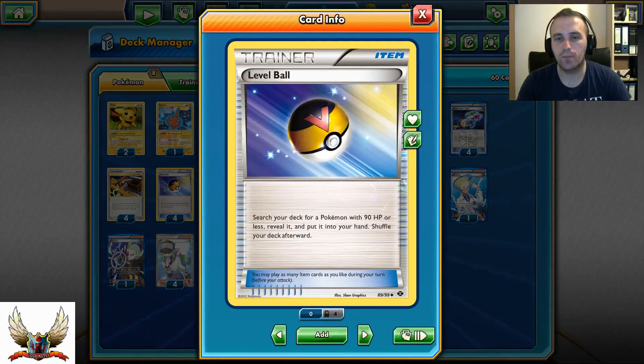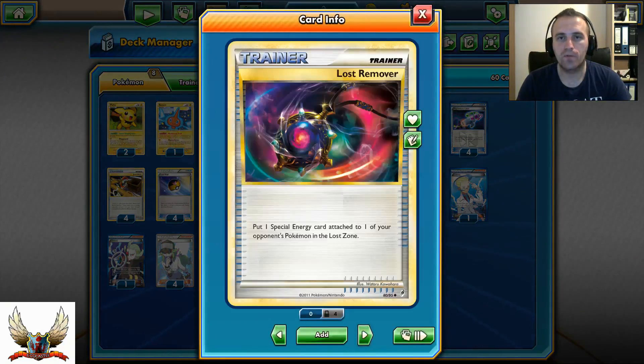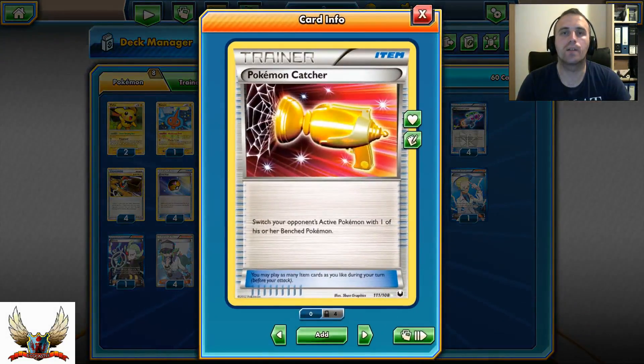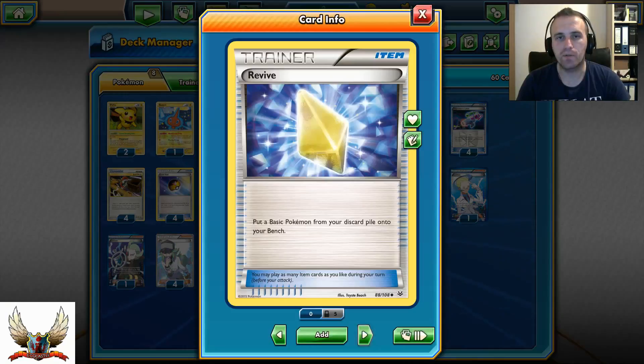Also 4 copies of Level Ball and 2 copies of Lost Remover, which can scrap one Special Energy and put it into the Lost Zone. This is strong especially against Thundurus/Keldeo/Sigilyph decks or any deck that plays Special Energies, since those cards cannot be used anymore. Running 2 Pokémon Catchers — very good because if you get heads you can pull one of your opponent's benched Pokémon to the active spot.